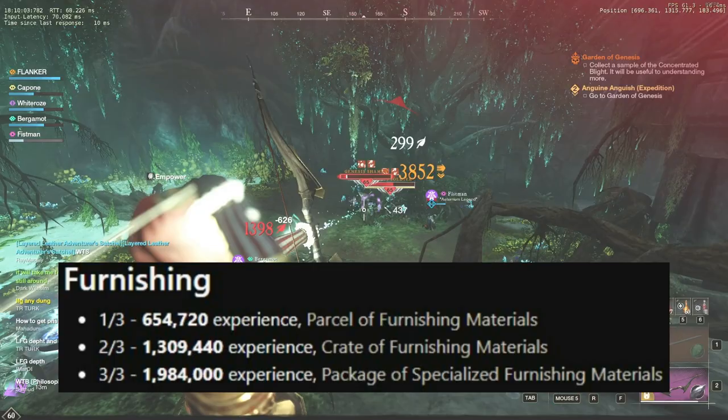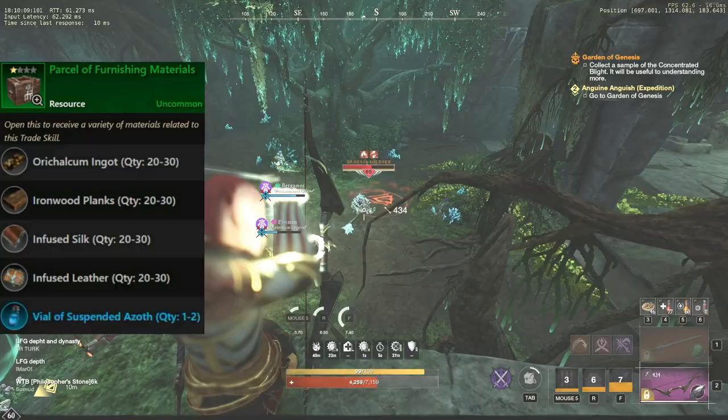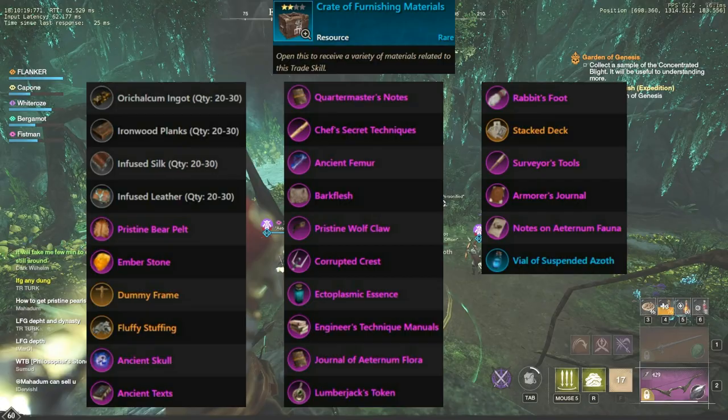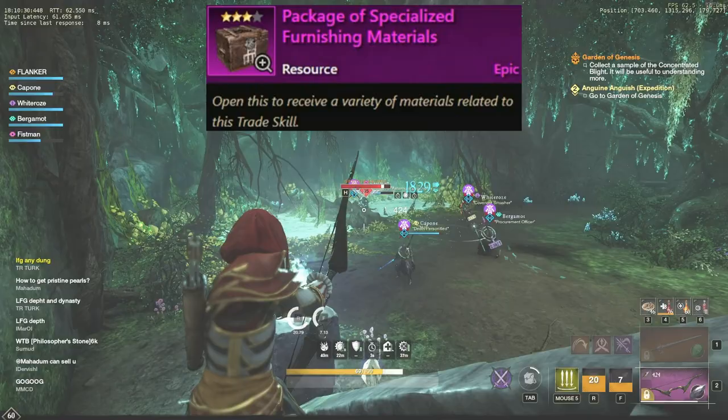Now let's talk about furnishing, and this part will be interesting. A parcel of furnishing materials contains refined tier 5 resources and vials of azoth, which is nice but not worth grinding. The drop list of a crate is much better because it contains resources, some furniture components, and items required to craft basic trophies — some of them, for example stacked deck, are usually very expensive. Surprisingly, a package of specialized furnishing materials does not have components for major trophies in the drop list, at least at this point in time.